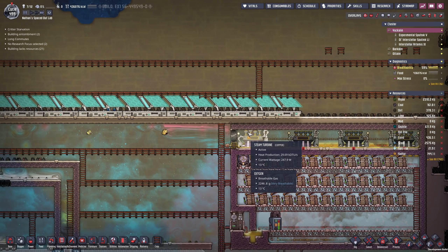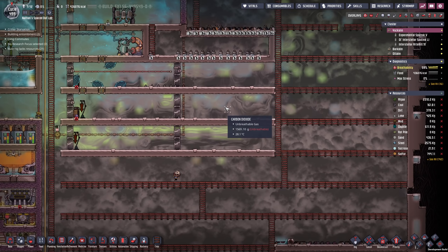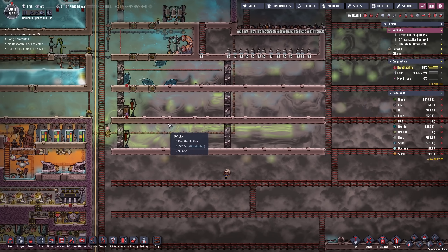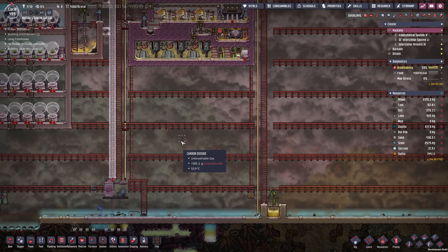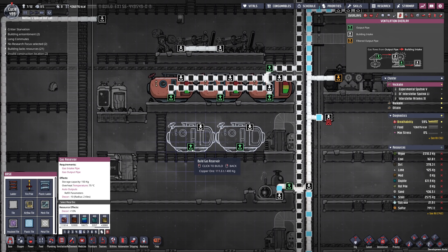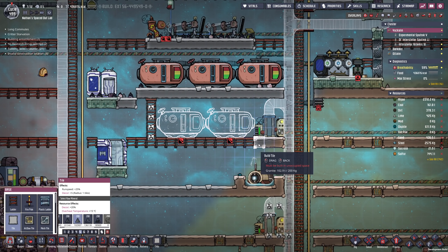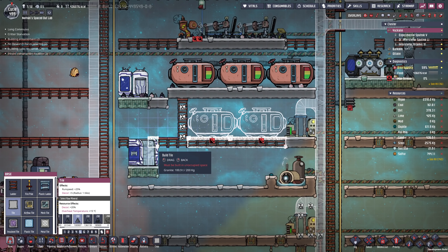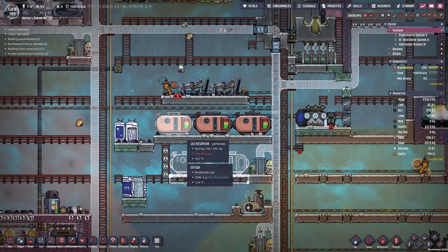Maybe something else we first have to solve is how to get glass. Obviously we're gonna need a glass forge setup. Look at all the gases here. I almost feel like we should take care of this problem first. I think temporarily I might just come up with a bunch more of these gas reservoirs. I wanna make sure they are built on a tile — do we have the space for another one? Not really, so two more.